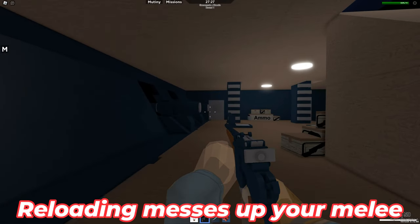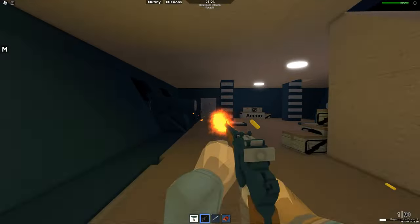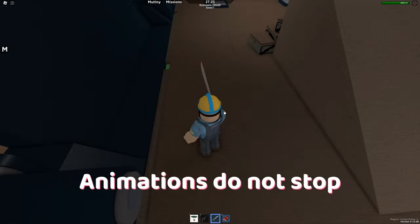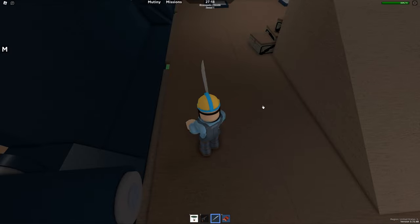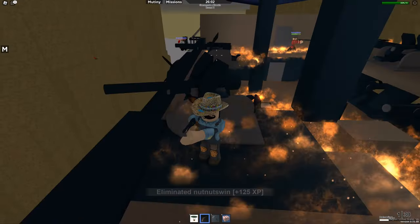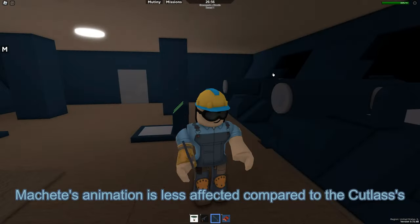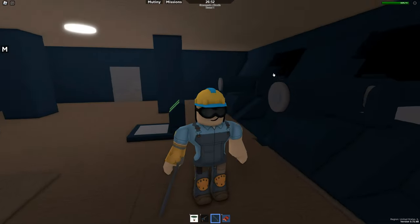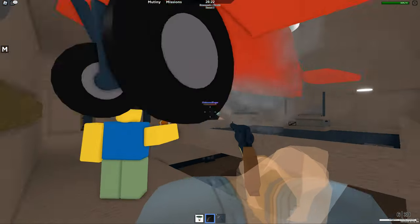Reloading messes up an attack animation. Zeppelin War's guns have animations when reloading, but these animations do not stop when you switch to a different item. This is especially hurtful when using melee weapons because instead of using the attack animation, it uses the reload animation, completely off-centering your weapon's attack. This is especially noticeable with the cutlass. However, Machete's animation is so simple that it's relatively unaffected by this bug, so using Machete is a workaround for it.